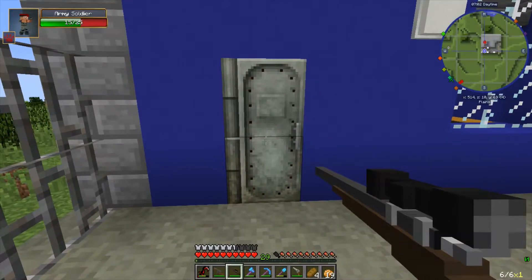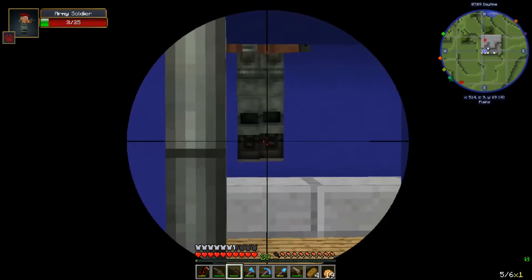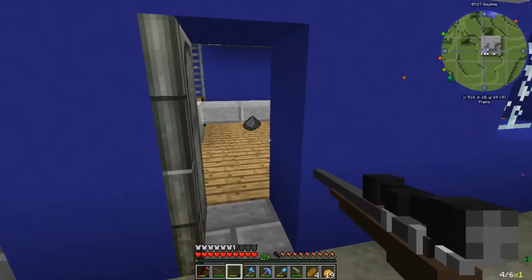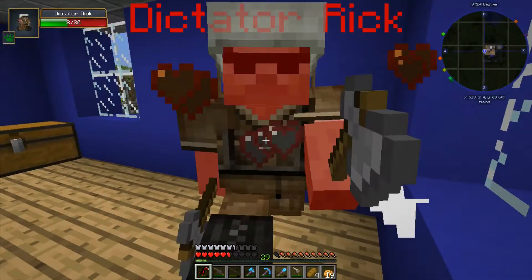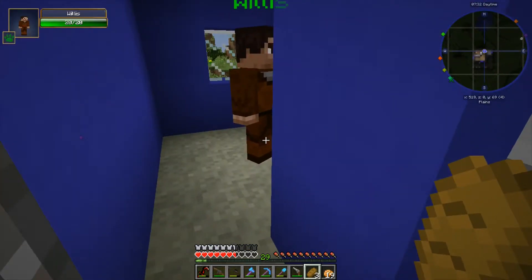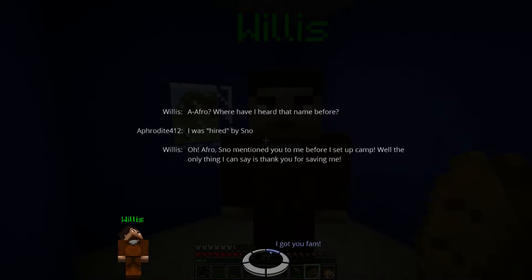Oh boy, that doesn't look like fun. Might as well get ready. Get shot - okay that was easier than I expected, but not sure how easy this next guy is gonna be. Ouch ouch ouch, get out of here! Hey, it's Willis - we found him! Afro, where have I heard that name before? Well I was hired by Snow. Oh, Afro - Snow mentioned you to me before I set up camp! The only thing I can say is thank you for saving me. I got you fam. I'll meet you back at the main base.